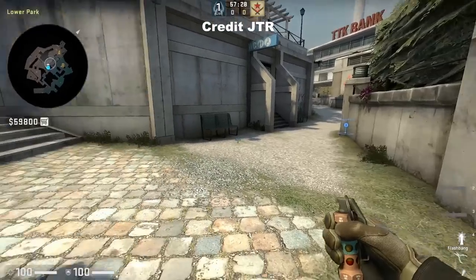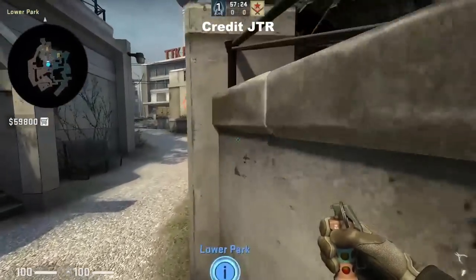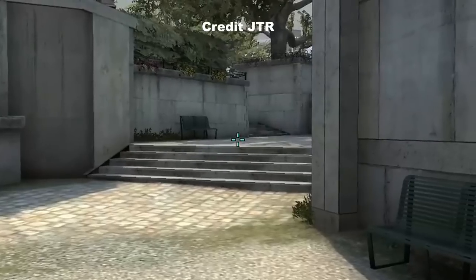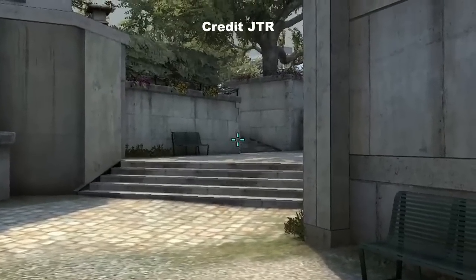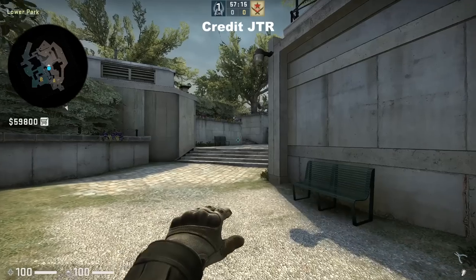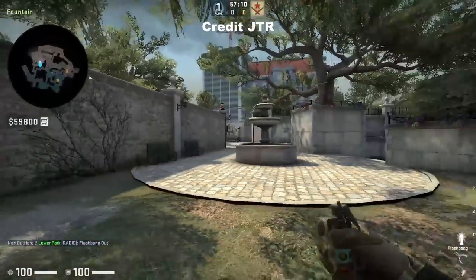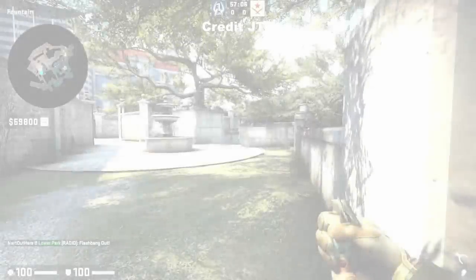There is a really strong flash you can throw as a CT that covers fountain and playground. Stand here, run until you hit that line on the wall, then jump throw — you'll be aiming at this mark on the wall. Credit to JTR, coach for NYCMA Galaxy Female for showing me this. The flash lands high right in front of this pillar and flashes both fountain and playground.